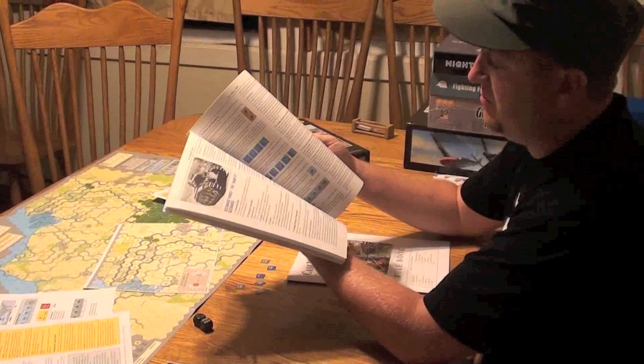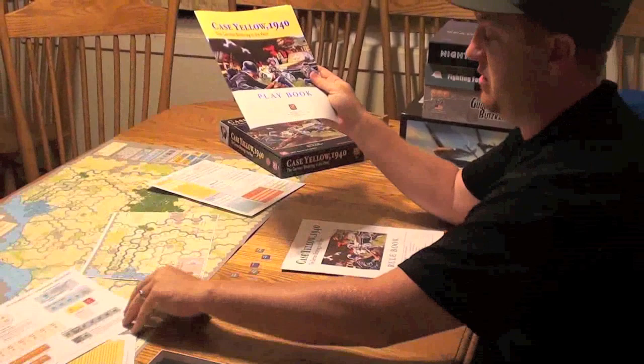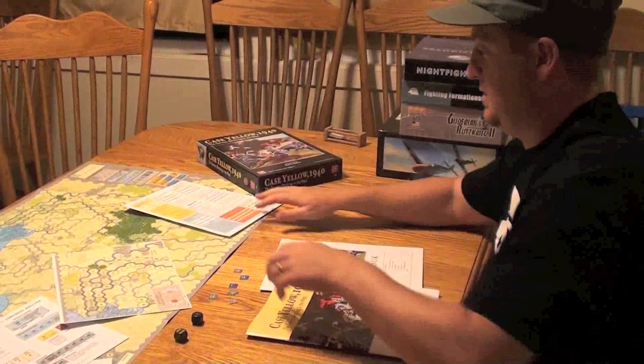Then you've got the playbook, which has the scenarios — there's four scenarios in the game. The fourth scenario is the learning scenario, which comes with a little card. And you actually use this card map, which is kind of neat. So you've got the two rule books.